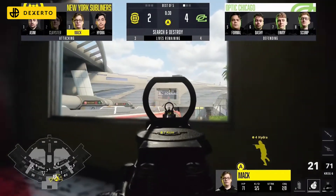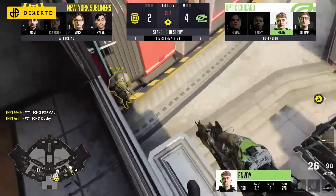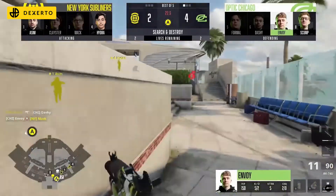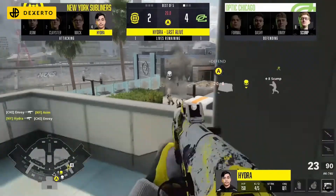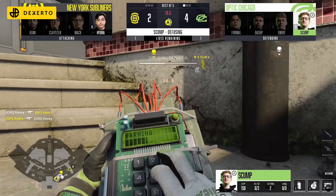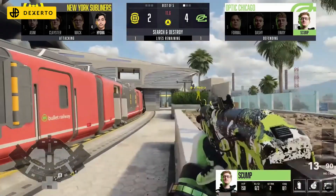NYSL are going to try and get active on Formal, and they do just that to force a 3v3. His dash is coming up, he's going to get caught into a two-on-two as the envoy flies out. Hydra cleans one up, down to a one-versus-one — Scump versus Hydra. Scump is on it. Hydra not going to be there in time, the fuse comes through. Five in a row now for Optic.